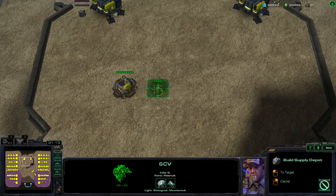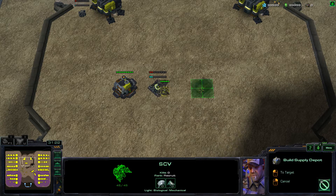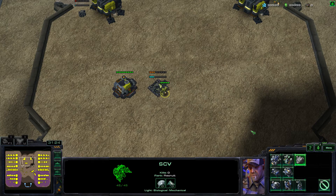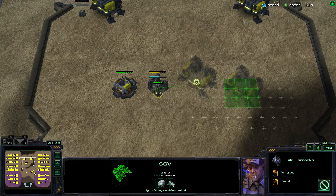To queue up buildings, all you have to do is build one, keep the worker selected, click build, and then select a new building that you want to build — for me it's going to be a barracks. Then hold shift and left-click the placement.